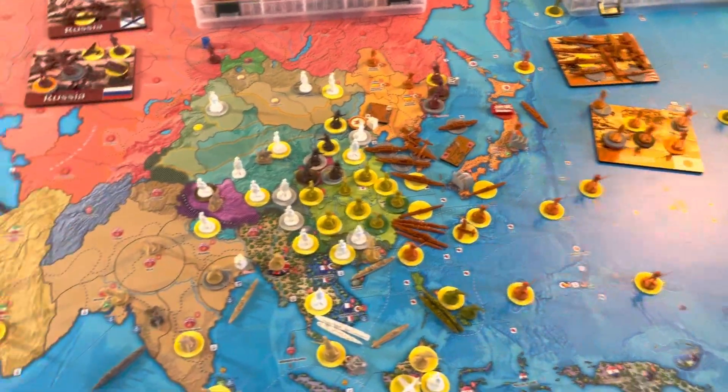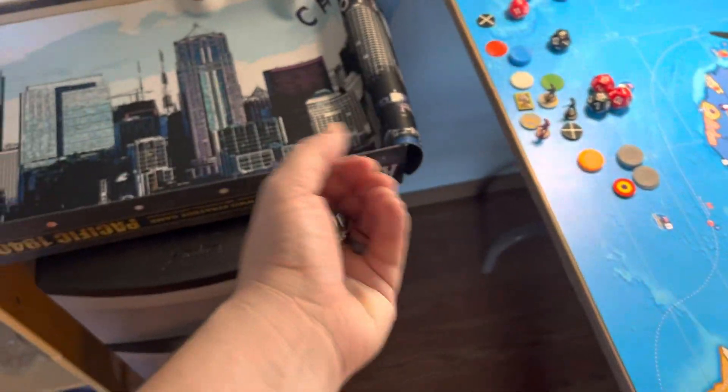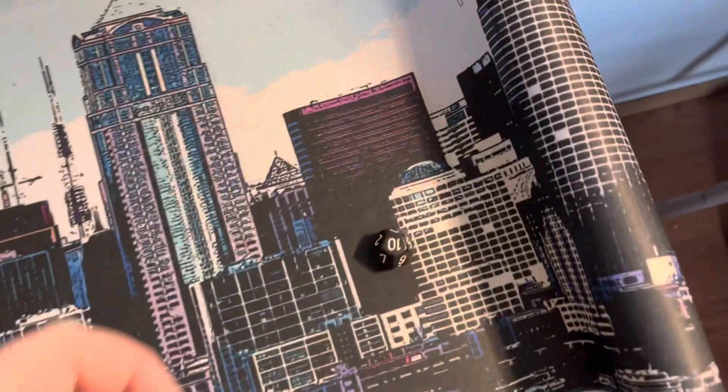First up will be some tech rolls. I have two. I'll start with Improved Construction — rolled a ten. I succeed on Improved Construction, moving that to stage two.